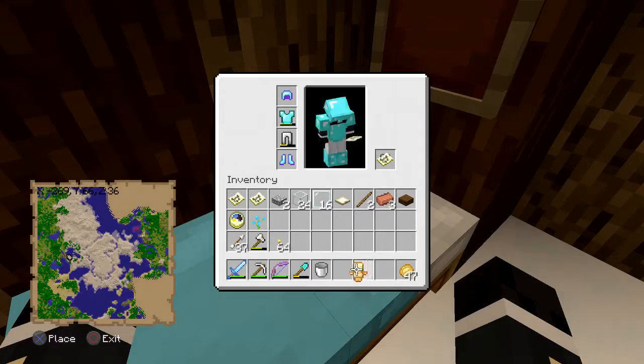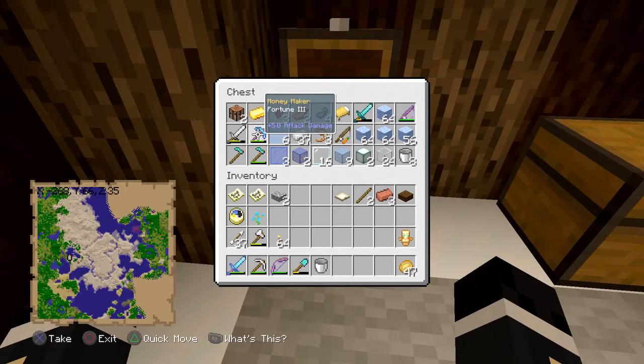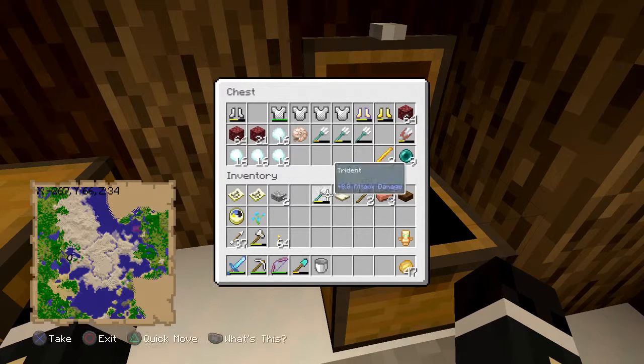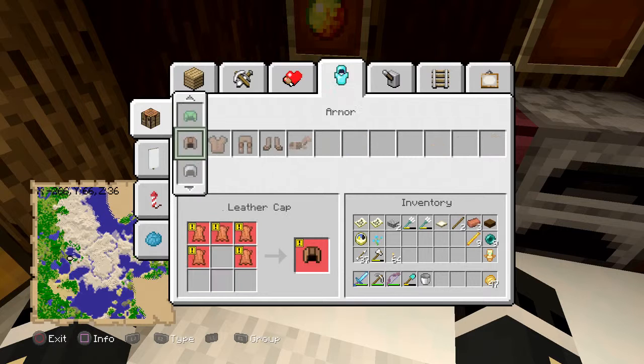We can just stick some excess stuff in here, like this glass pane, this glass. I'm not sure if there are too many materials we want from here. We can use some tridents — that would be a very effective weapon, I think. We can take a couple of those. And we also need to make the rest of the eyes of ender — I think we need eight in total.